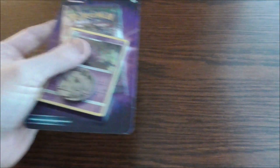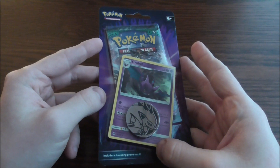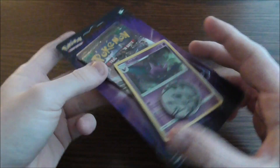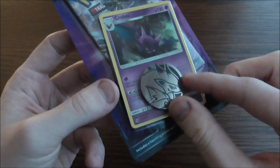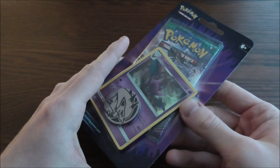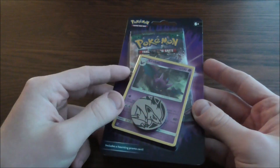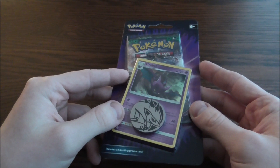We will be opening some Pokemon cards. A little bite-sized episode would be nice. We have blister packs, which are these very small packs. They only have one booster inside, a promo card, and some form of coin or little badge. These episodes will be very short, but hopefully you'll enjoy them and help you relax and take it easy. So, without further ado, let's get into our very first blister pack of the Pokemon trading card game.